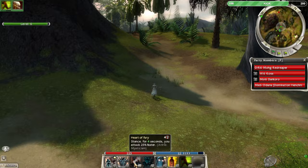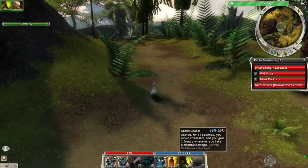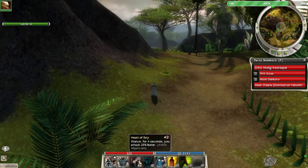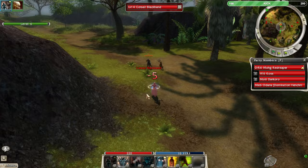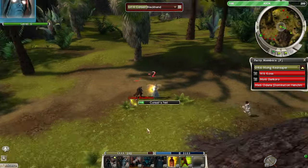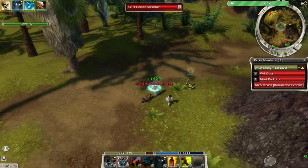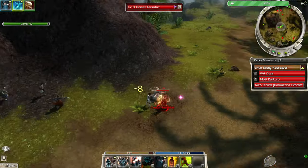Oh — Heart of Fury is also a stance. I just realized I got two stances now. Shouldn't be that big of a deal. I'm suddenly not sure about this build.